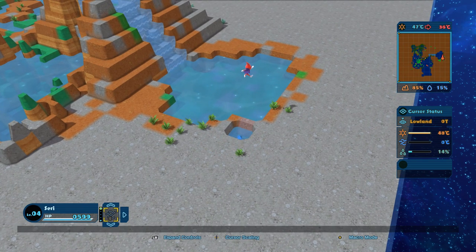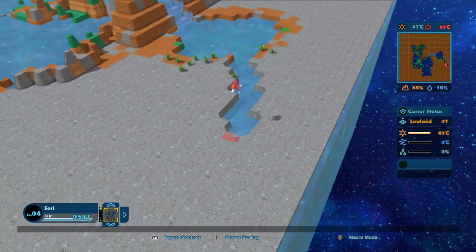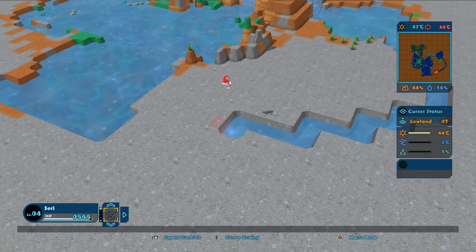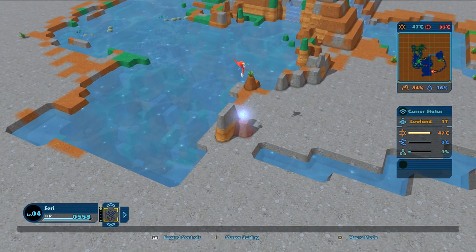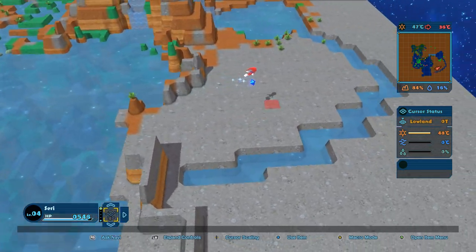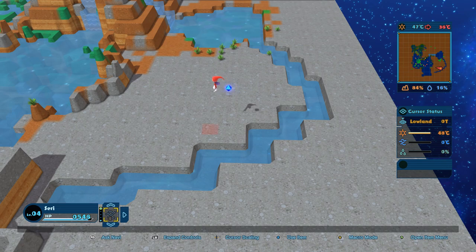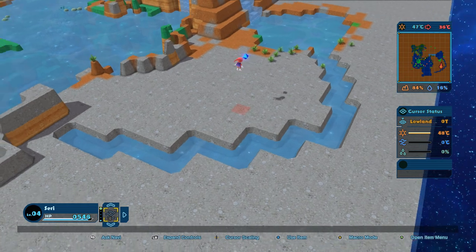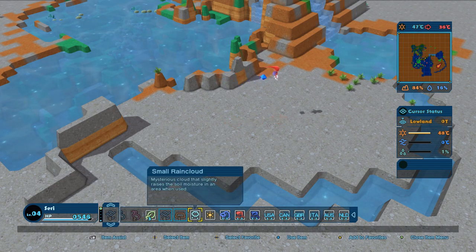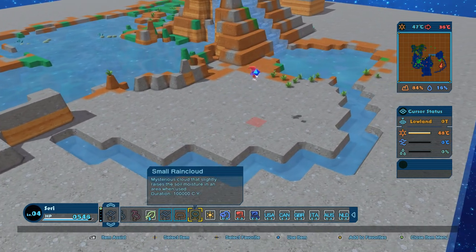I'll try lowering some of this area manually since I wanted to create a river here. Let's see if we can create a grassland — I'd like to get the dirt moving and start evolving more things for land. I do need to get the river down but I don't know why I can't use the river right now. I'll try using the rain cloud instead — it didn't actually seem to raise the moisture at all, so I think I just wasted a rain cloud.